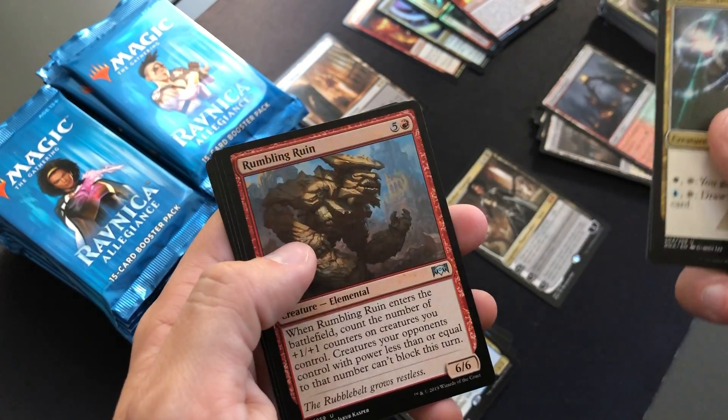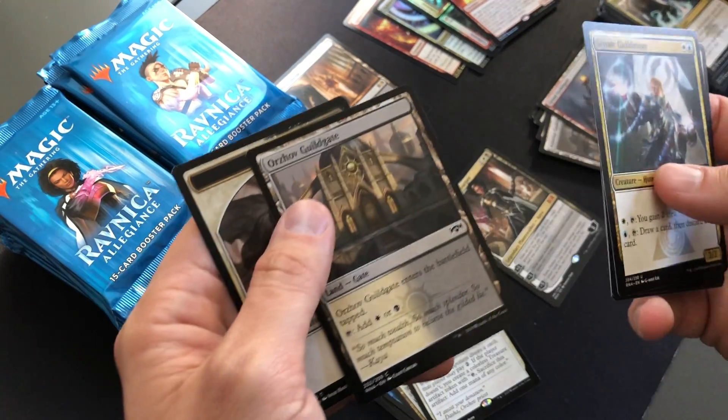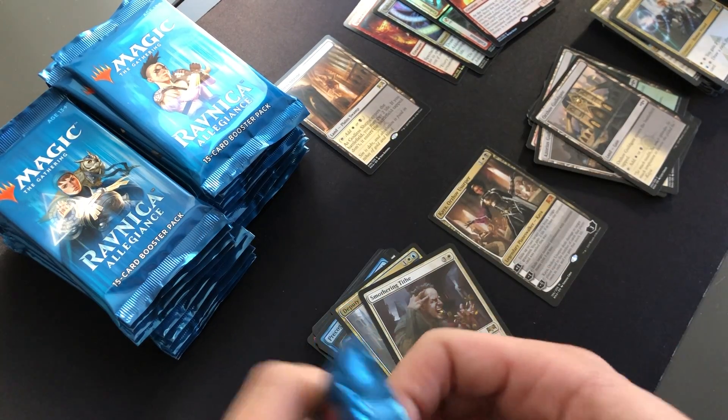Senate Guildmage, Angelic Exaltation, Rumbling Ruin, Smothering Tithe — nice. That'll be seven, eight dollars there. That's a really good hit.